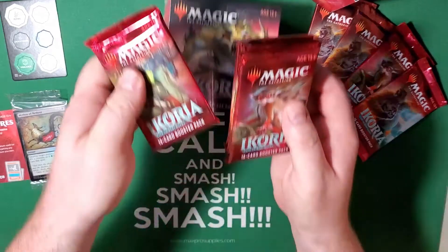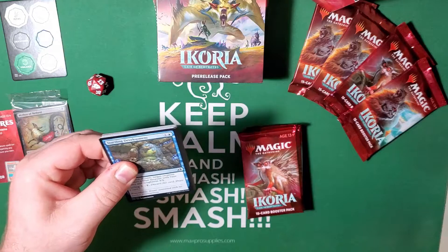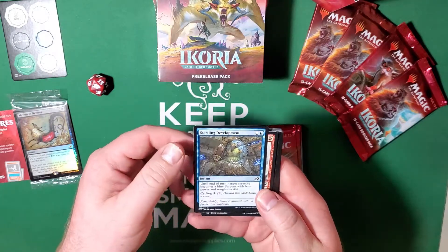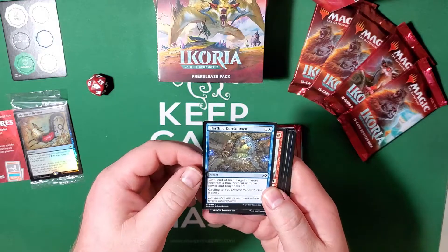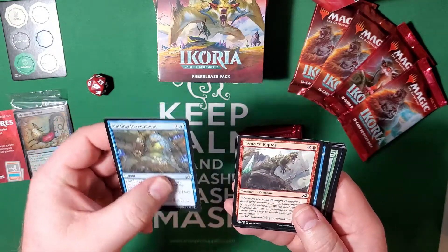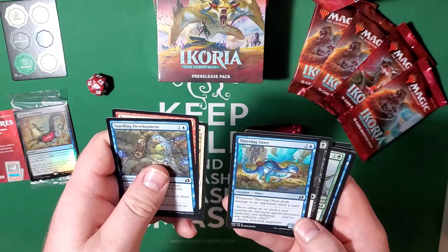Alright, first pack. I've been playing Ikoria for quite a while now, but we'll go over these cards for anyone who hasn't been watching my Arena videos. Startling Development makes your creature's power and toughness equal four-four until end of turn and creates a blue serpent at the same time — basically an eagle going 'what the heck happened' turning into a giant serpent. Cycling for one. Frenzied Raptor is a four-two native creature.